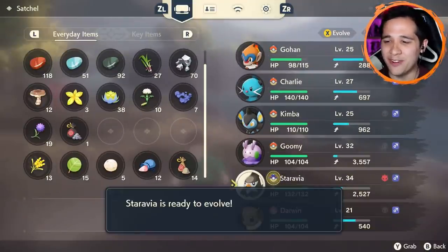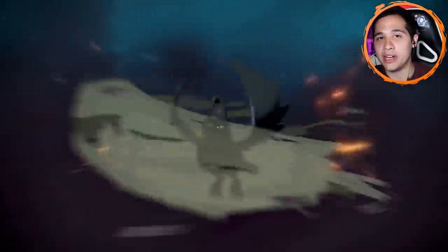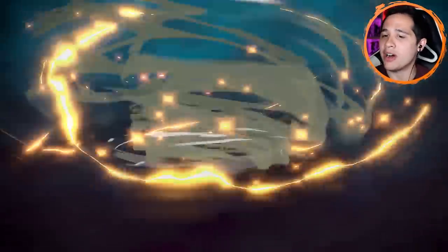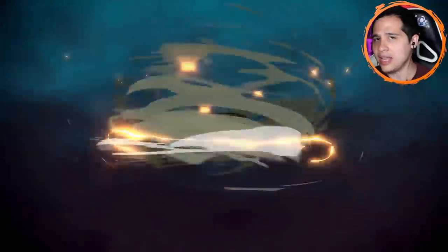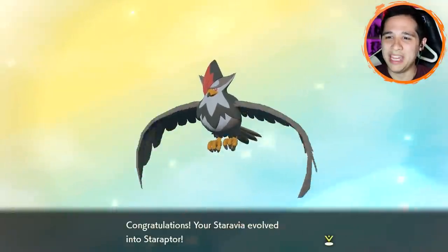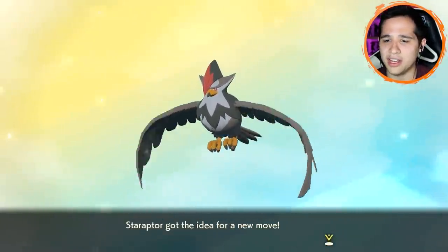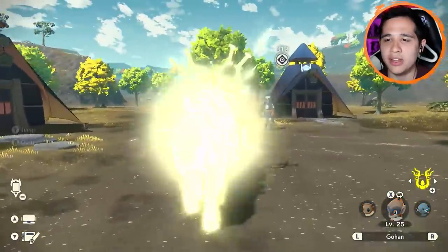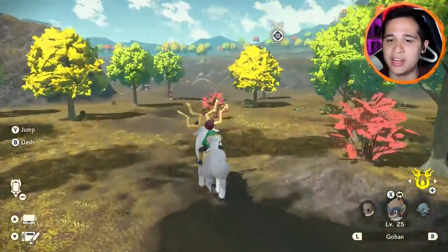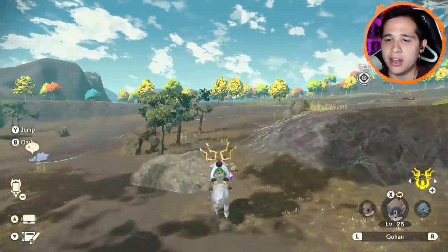Our Staravia is ready to evolve — our Alpha Staravia! Let's do that right now. I think it'll be quite a good help against the next Noble Pokemon, at least if I think it's what I think it is, which is Hisuian Lilligant. Staraptor would definitely be a good option to take that down with, at least if it's still a Grass type. Oh, there is a quest marker — I'm just blind apparently. So now from the Diamond Settlement, we should be able to get there a lot quicker.